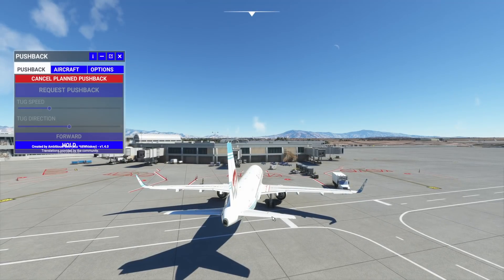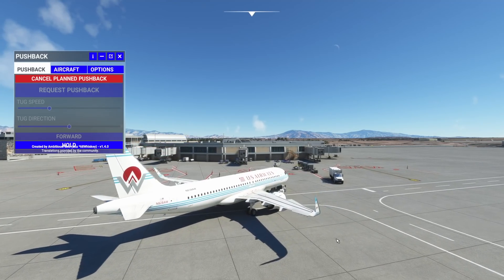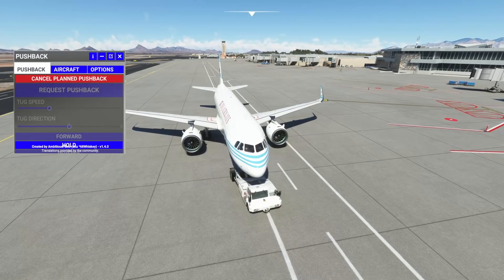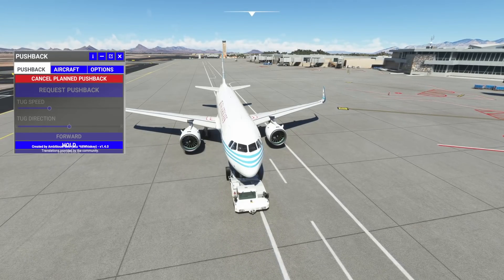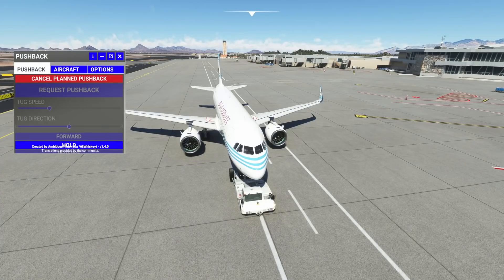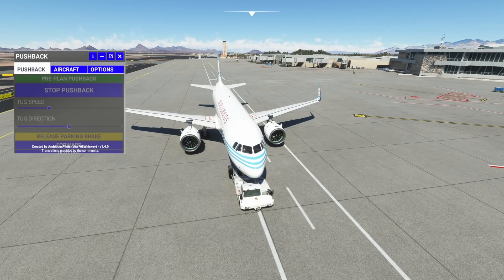All those things that we could do back in X-Plane 11 and even Prepar3D or FSX, we now have access to given this fantastic pushback. Let's sit outside and monitor it. Remember, I had that weird curve so it's going to be a little wide. There he goes. The other cool part is this is a third-party map. It takes it to where we need — fine-tuning it, look at that, putting the nose right on the money. Pushback completed, please set your parking brake. Parking brake set. Lowering aircraft — and it continues with the pushback process.